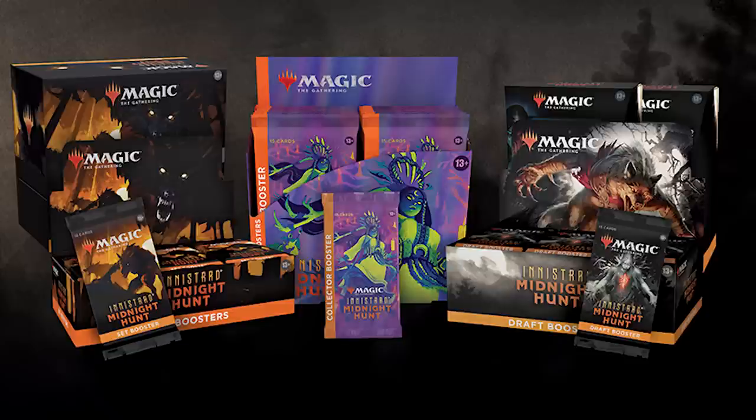The Midnight Hunt bundle also includes traditional foil and non-foil basic lands, and a spin-down die that glows in the dark — I don't think they've ever done that before. That's cool as hell, especially thematically with the whole darkening thing. And the automatic buy-a-box promo inside the bundle is Triskaidekaphile.